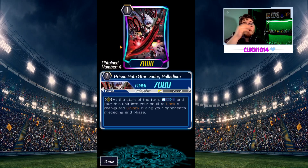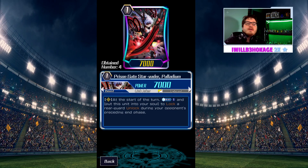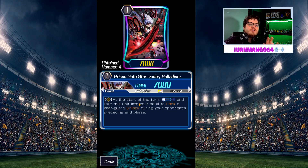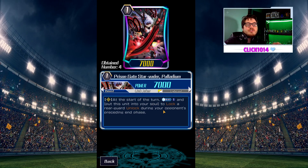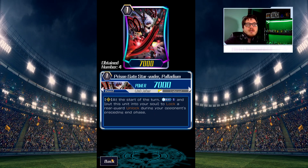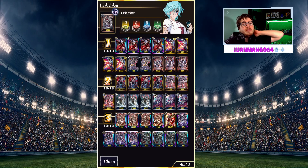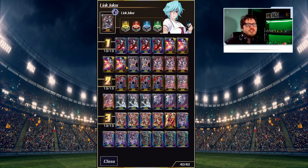Here's the new Grade 1 that we do not ever want to ride — this is a no-no ride. You'll throw down a PG first before you ever ride this thing. So Prison Gate Starvator Paladon: at the start of your turn, counterblast to put this unit into soul to lock a rearguard that was locked during your opponent's preceding end phase and then unlocked. Being able to relock a Grade 2 for just a counterblast to keep them at bay is really powerful, and we don't need a countercharger to compensate.